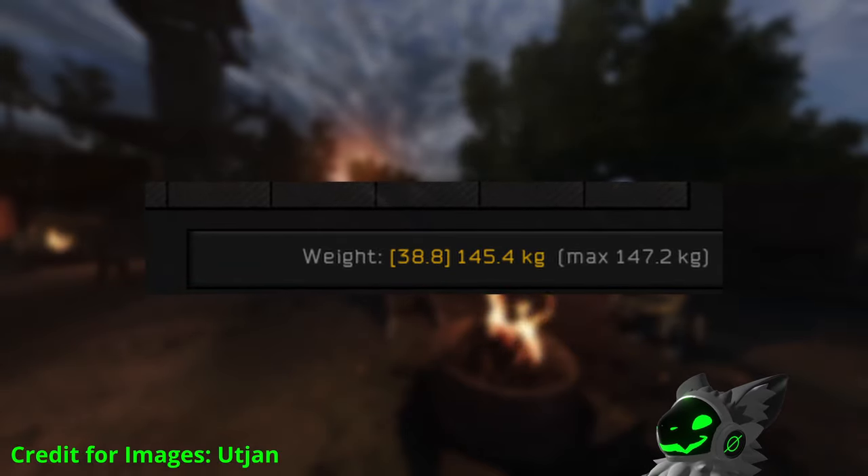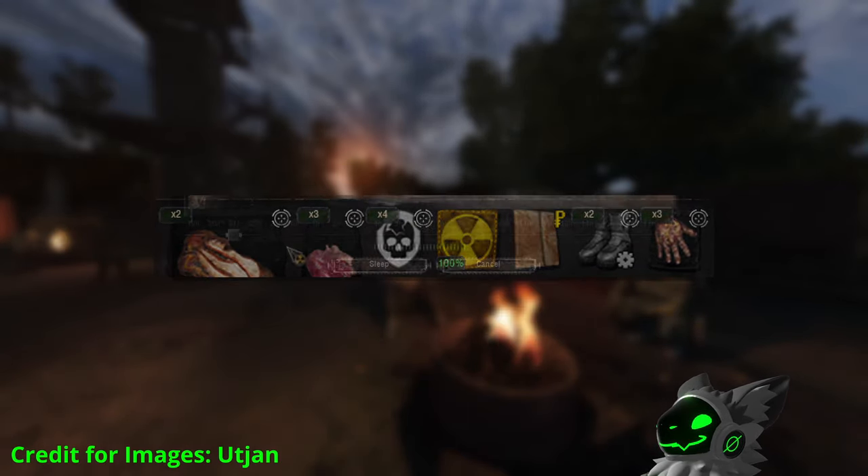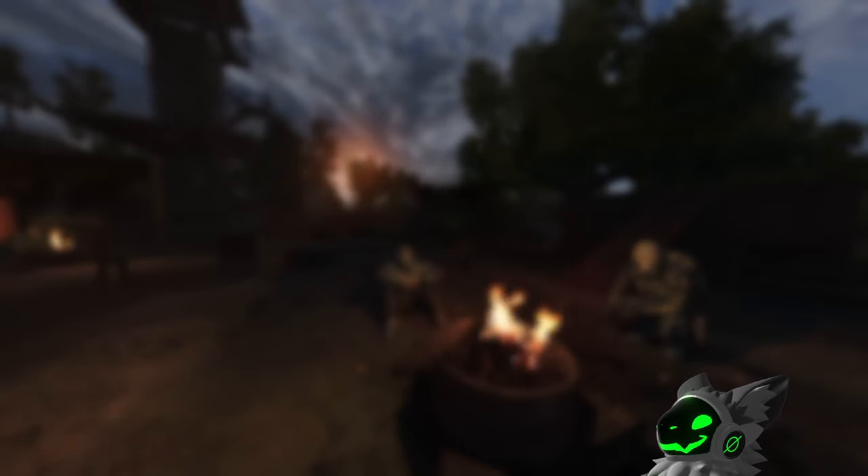The mod also allows you to scroll through categories by holding the Alt key. Some new features since I last covered it: an icon will appear on items needed for fetch quests; a bar showing how much sleep you'll regain upon sleeping; and when crafting, the item with the lowest durability will always be used, so you can save higher durability parts for later. This mod will really save you a lot of time.